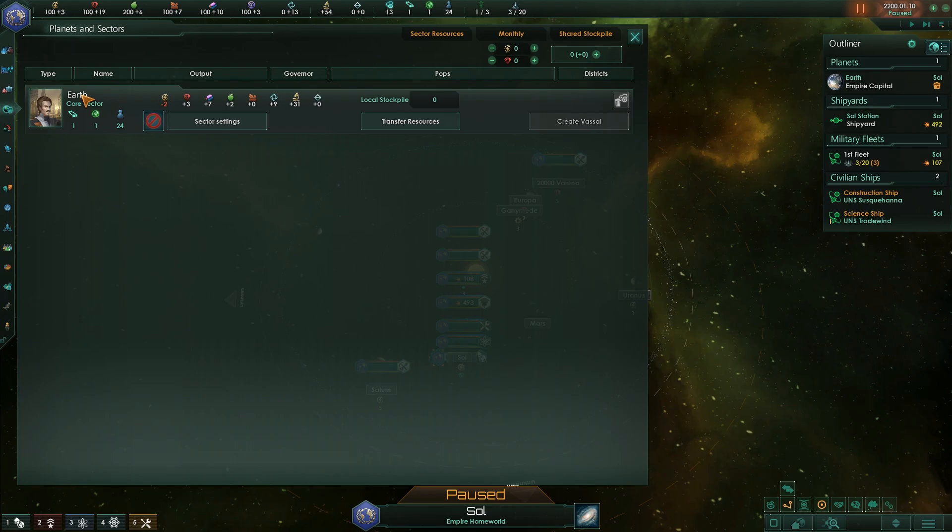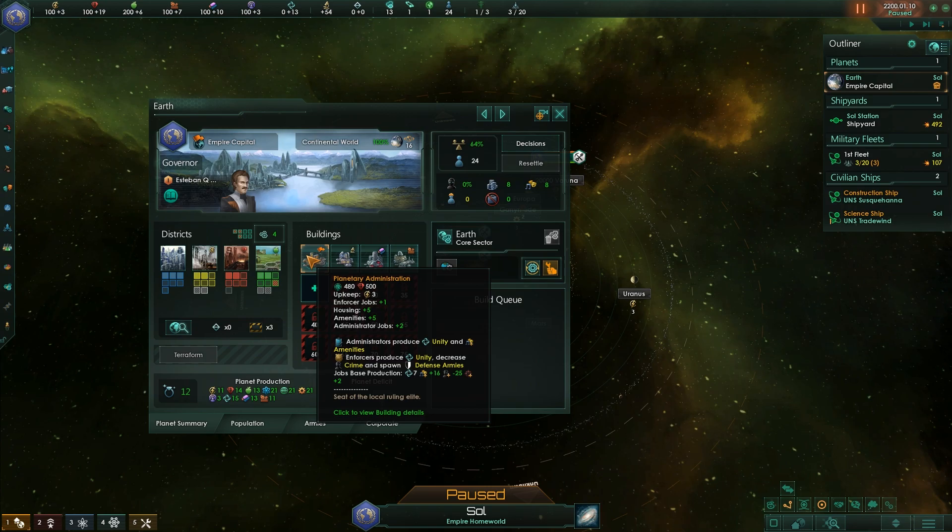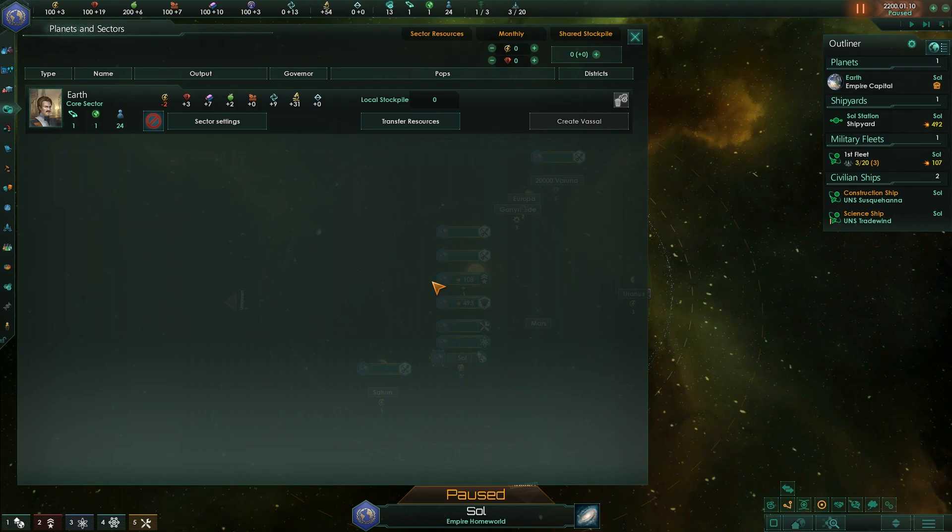F4: Planets and Sectors. This is a wonderful screen — it shows all of your planets. Of course we've only got one with 24 pops on it, and it shows its economy. Per month it's producing 31 science across three disciplines, 9 unity, 2 food, 7 alloys, and plus 3 minerals. 24 minerals are being consumed by jobs — jobs to create alloys and consumer goods. When you get sectors, when we talk about expansion, we'll get some sectors and have a look at those.